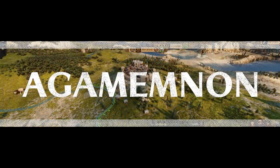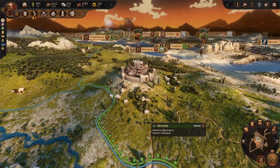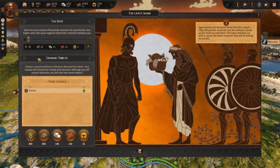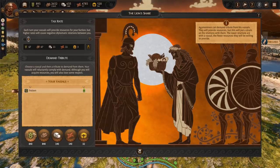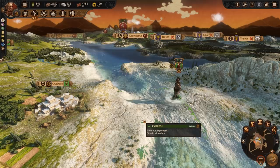Next we have Agamemnon, King of Mycenae. He can demand a tribute from each of his vassals called the Lion's Share. His vassals pay him tribute every turn, and in addition to this, you can pick a vassal and demand an unknown lump sum of resources. The amount you gain will depend on a few factors, the main being your overall relationship with your vassal. The tribute isn't calculated by what the faction has in supply, so feel free to ask for whatever you need — but be careful, you don't want to abuse this power. Friends could quickly become enemies.